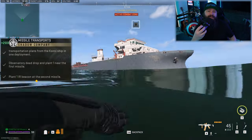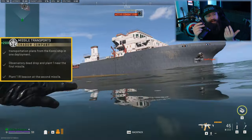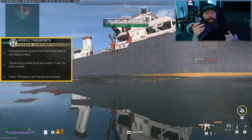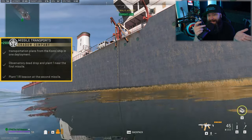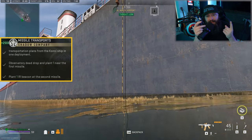Looking at the objectives for this mission, it seems like it might be a tough one, but it is actually quite straightforward. We have three steps to complete. The first is that we need to go to this Kony ship that was added in Season 5, all the way at the south of the map, and loot something called the Missile Transportation plans, which will give us a location for the first Missile Launcher.